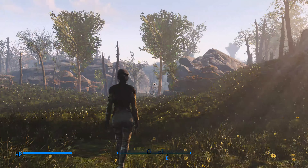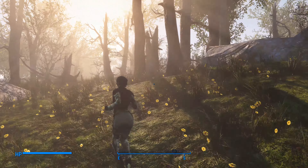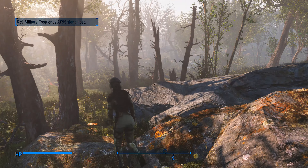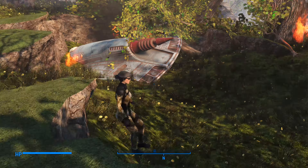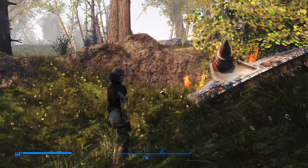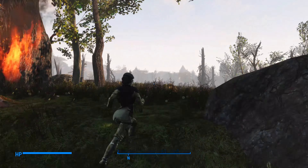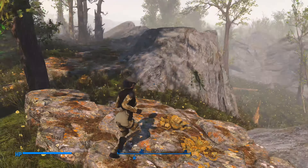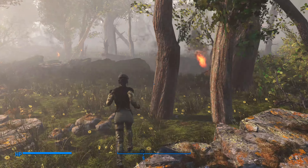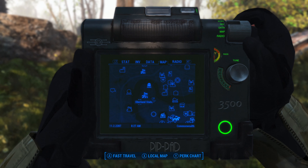I'm going to zoom back in now. We're looking for Oberlin Station, and then we're going to go east — not very far east. This is east, and it's not going to be due east because we're actually going to go over this way. The crash site is up here. Now, if you've not found this before, you would not know that you don't just need to find the crash site — you need to find somewhere where the alien is. This is the crashed UFO, right?